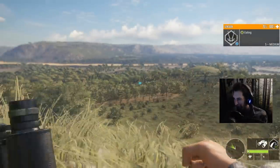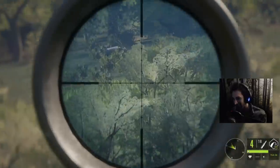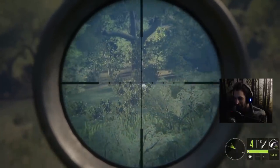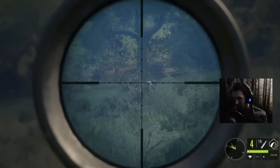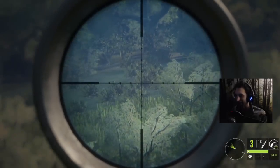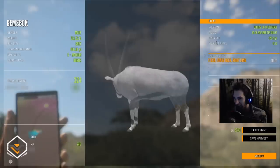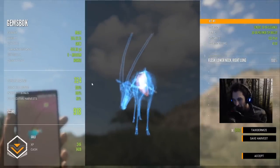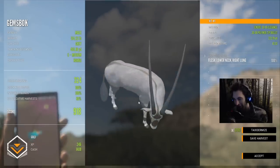Five minutes after we just passed up that last diamond potential cape buffalo we found this guy - a five medium gemsbok. He is a male so it's going to be a pretty rare chance that he might make diamond, but you never know. Not really the greatest angle but I think we can maybe squeeze one in there somehow. That was money - perfect shot and giant gemsbok down. I don't know how big he is but we'll find out. 324 and 918 - he's a gold, so not quite big enough to be a diamond. We made a 222 yard lower neck and right lung shot. Not bad though - I think we'll still get him mounted.